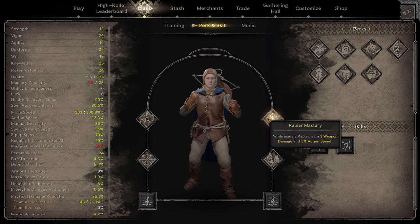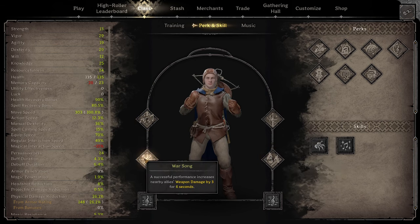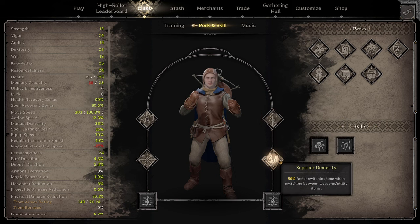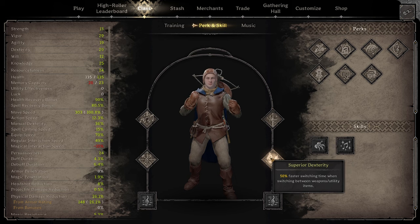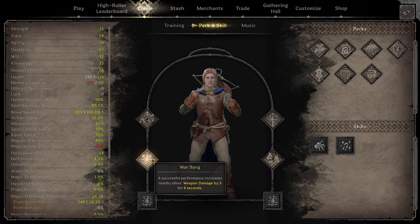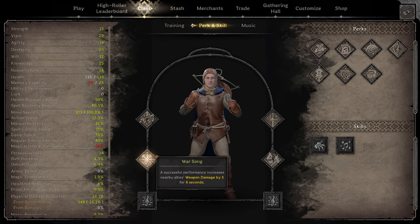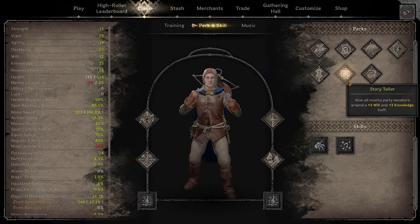Here's what I have for perks: Charismatic, Rapier Mastery, Superior Decks, and Warsong. These are pretty self-explanatory. If you don't run rapier, you don't want Rapier Mastery obviously. Falchion is really good right now, but I prefer rapier. Superior Decks are super good for switching between weapons and instruments quickly. Warsong is nice for 3 extra damage, and we can run this pretty easily after the buffs because we don't need to worry about having knowledge from Storyteller.